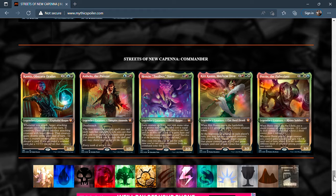Next is Jinnie Fay, Jetmir's Second — three mana, 3/3 in one color. Each creature spell you cast with mana value four or greater has blitz, where the blitz cost equals its mana cost. So large creatures come down with haste but sacrifice at end of turn with a draw trigger. The blitz cost costs one less for each time you've cast your commander from the command zone. If you can get it costing two or less and blitz out some nasty creatures that's a real problem — wonky but going to be good.